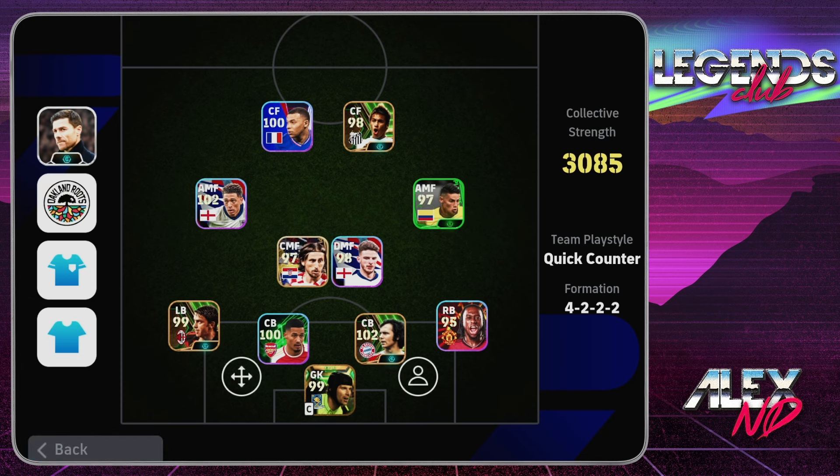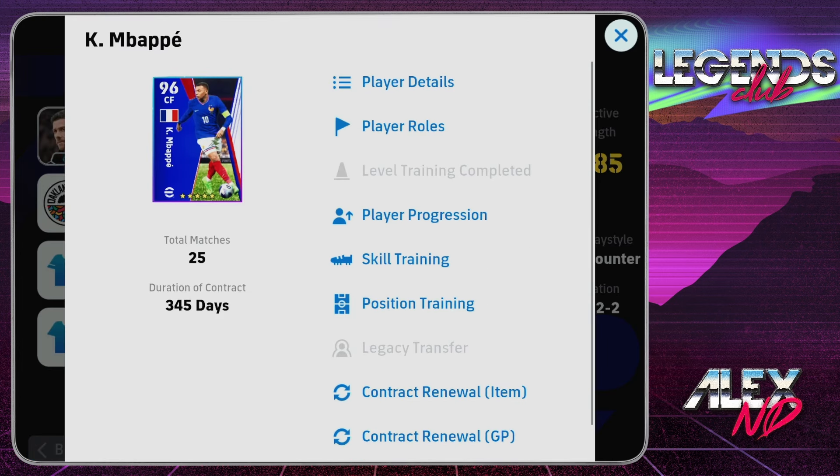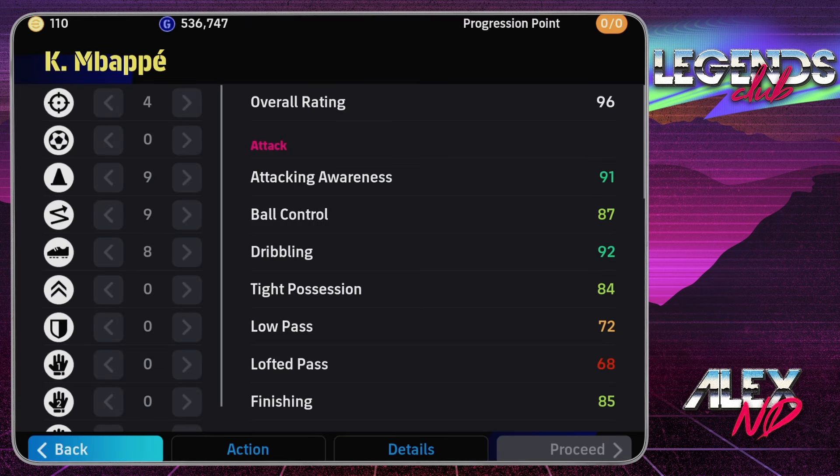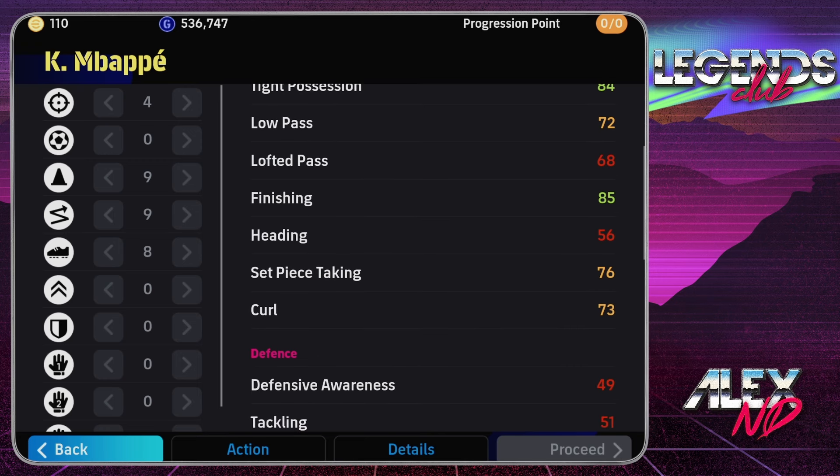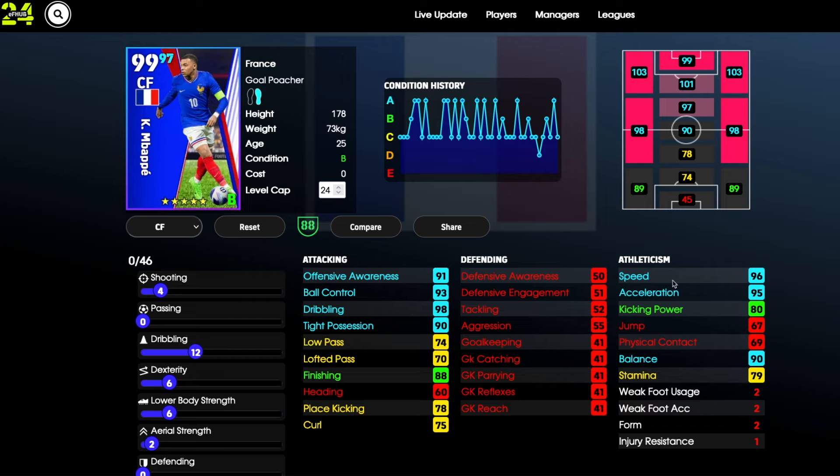This would be my preferred build. There's an alternative build close to what Suta uses, but for me finishing, speed, and kicking power are more important. The alternative build gives him more dribbling, but you sacrifice pace and kicking power for that.